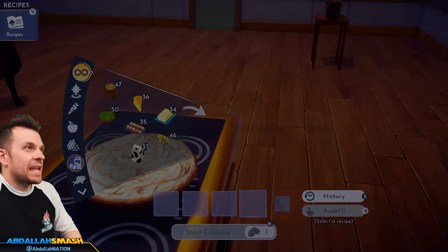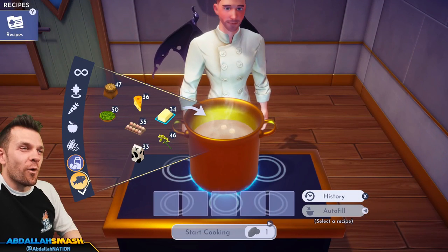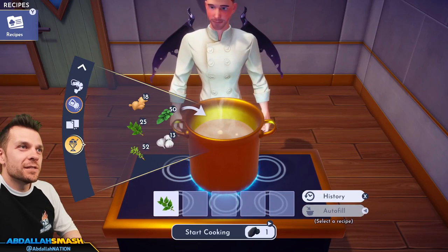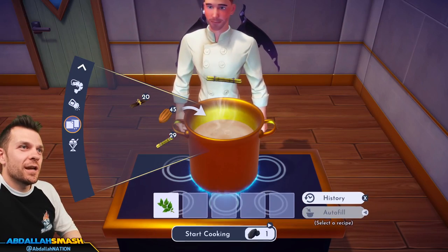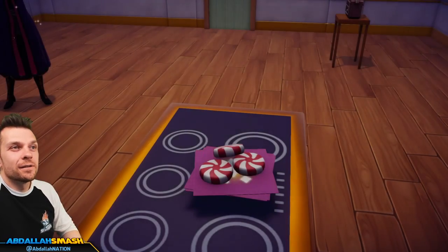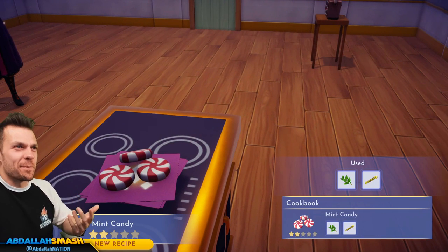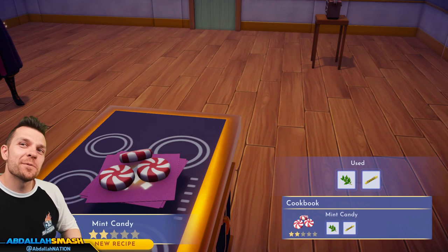Let's do mint candy — mint and sugar cane. First time actually requiring mint. Those are the peppermint candies with no wrappers, a couple napkins, and Dreamlight Valley logo underneath. Mint candy, love it!